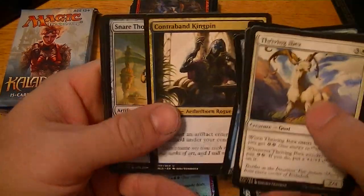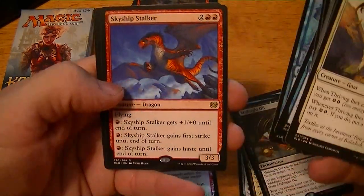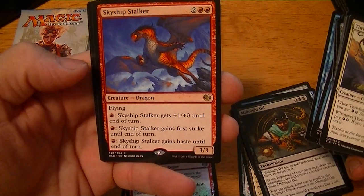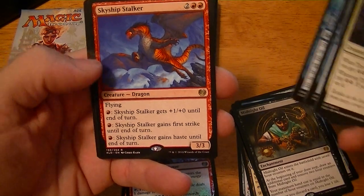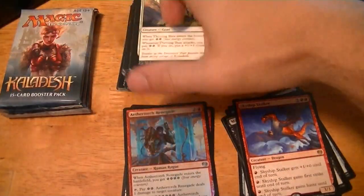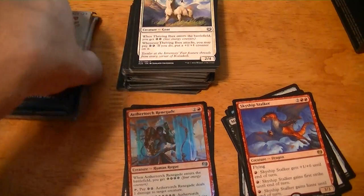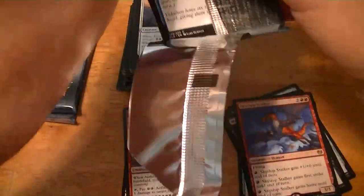Contraband Kingpin, Snare Thopter, Aether Meltdown, Skyship Stalker — four mana for a three-three Dragon. Give it plus one plus one and first strike or haste. Just a dollar. Three packs left, hoping to hit something good.